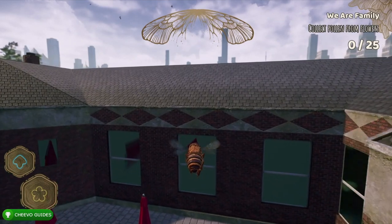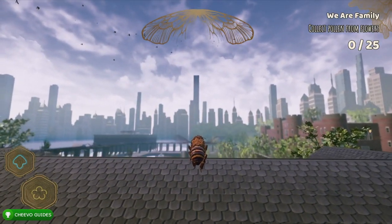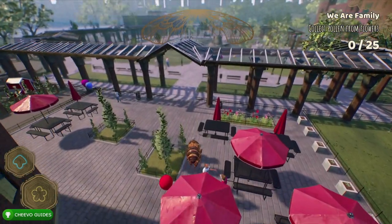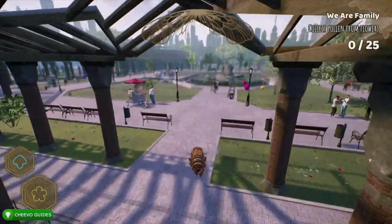You'll be able to get these right after the tutorial. What you want to do is head over to the right of the hive, go over the building, and we're going to end up in the courtyard of the zoo. In the middle of the courtyard you will find the seals in the middle of their exhibit.